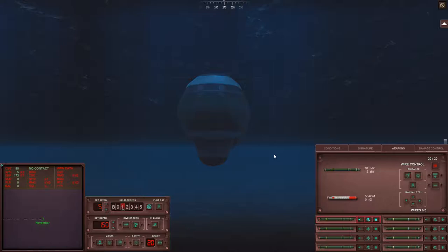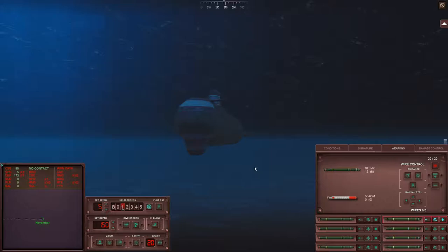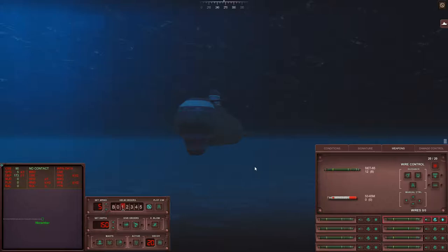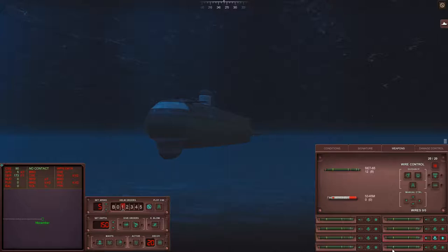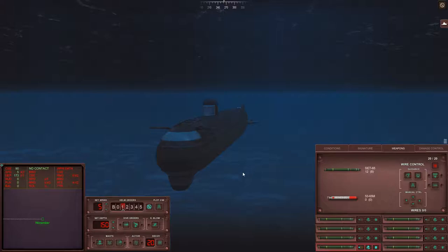In standard Soviet fashion, you have eight torpedo tubes, which is usually two more than any of the American submarines. So you can fire quite a big spread of SET-65s. This submarine is made for attacking surface ships — convoys specifically. Even in real life, it was never really meant to go toe-to-toe with other hunter-killer submarines. With a spread of four or eight torpedoes, you can definitely annihilate any surface ships in the area. Surface ships won't be able to outrun the torpedoes, and they have quite a long range as well.